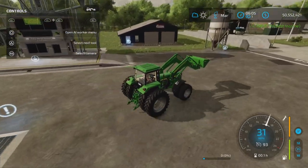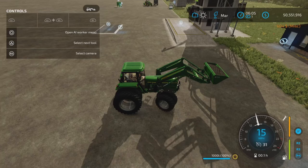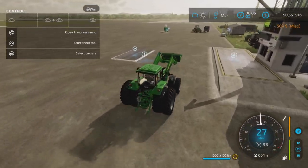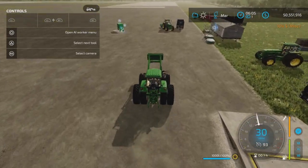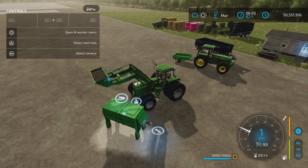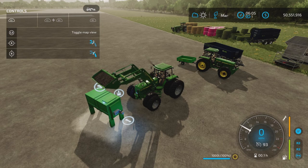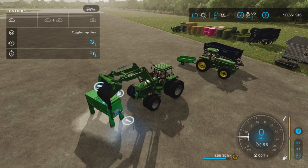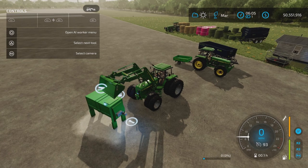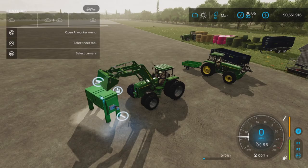It has to fill from the top. Let's go with sunflowers — why not? It's a little imprecise. You're not going to get a trigger or anything; you're just going to have to pour it on top, like so. And there we go — it went in. Sunflowers, 1,000 liters. That's the capacity for each input.